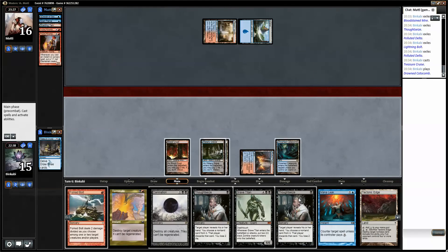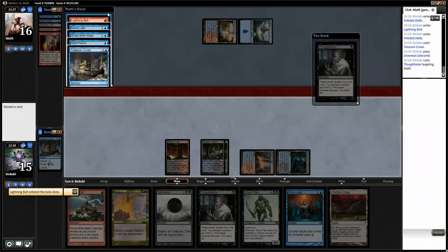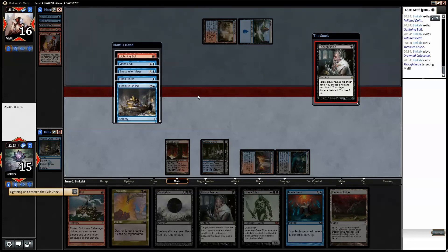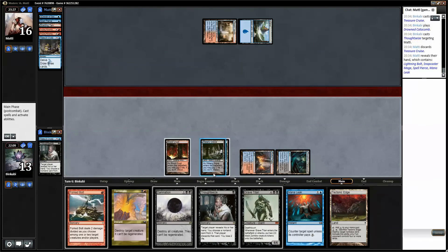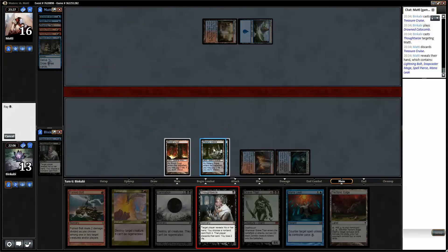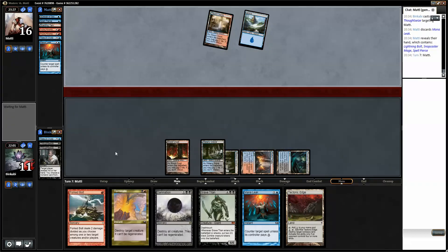That's pretty good. I think we can afford a Thoughtseize just to see what he is working with. Cruise, Pierce, Snapcaster, the Mana Leak, Bolt — one, two, three, four, five. We can counter whatever. You could actually Spell Pierce it — take the Treasure Cruise, that seems like the best card. Could actually Thoughtseize again. So we'll take the Mana Leak. We'll have Snapcaster, the Bolt, Pierce.